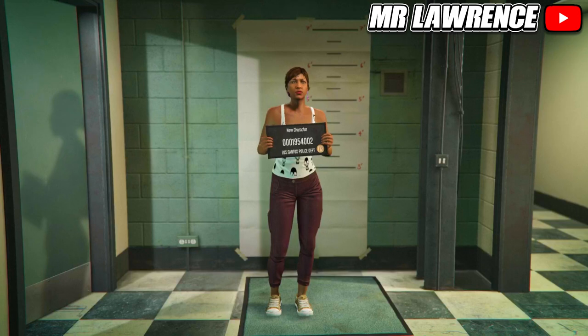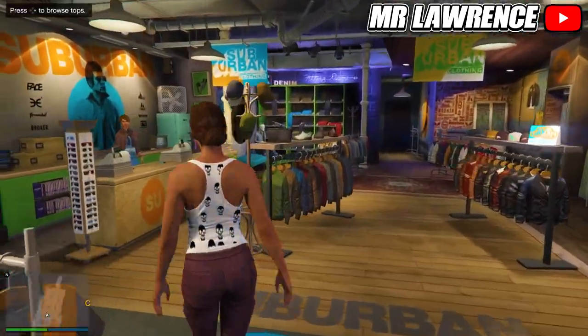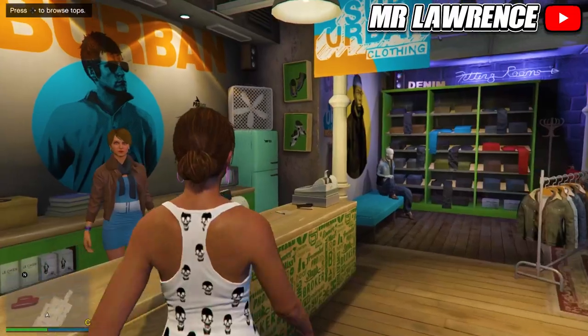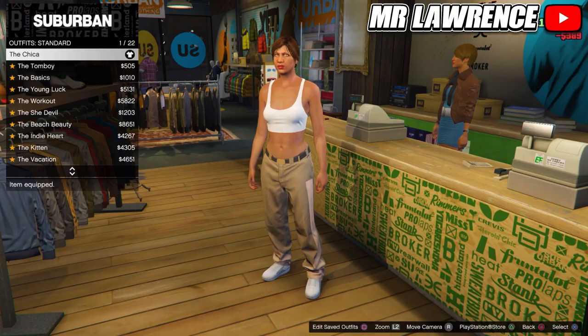Then just load into online and make your way over to any clothing store. If they don't appear, find a new session and they will appear. While you are at the clothing store, we will first make the IEA badge outfit. If you don't want the IEA badges, you don't have to make this outfit.